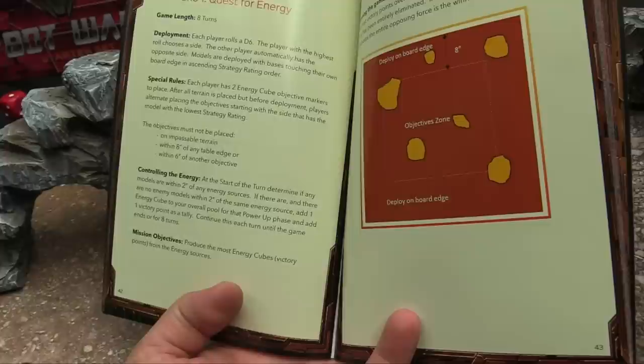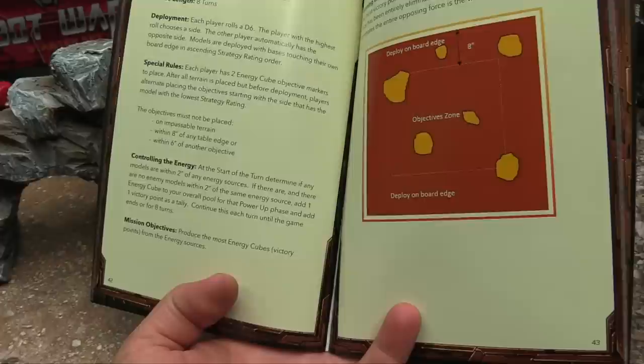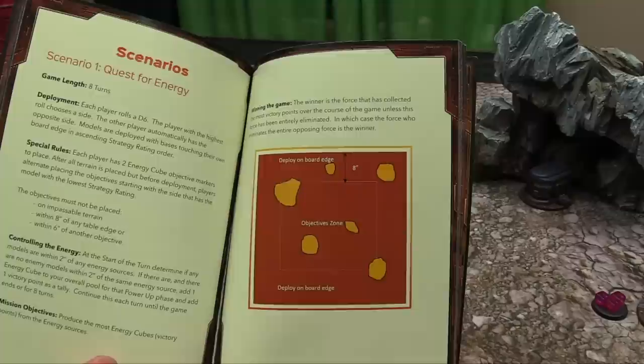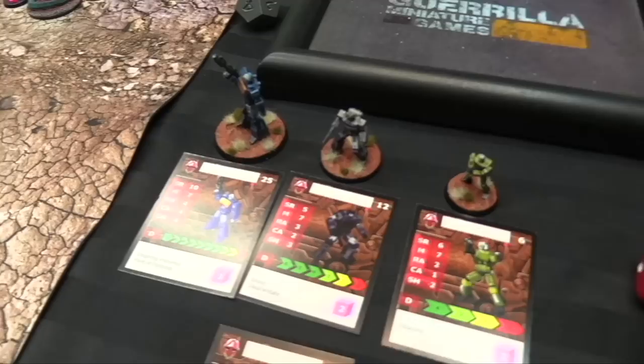To control energy at the start of each turn: if a model is within two of an energy source with no enemy models within two, add an energy cube to your overall pool and score one victory point. Continue this for eight turns. The mission objective is to produce the most energy cube victory points from the sources. If one force is entirely eliminated, that force's opponent wins regardless of points — so if you're way behind on energy, try to table your opponent.